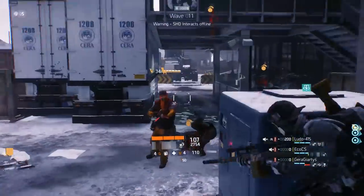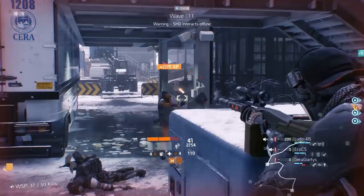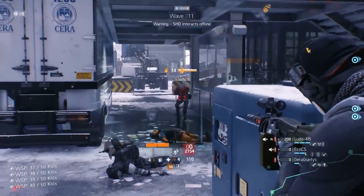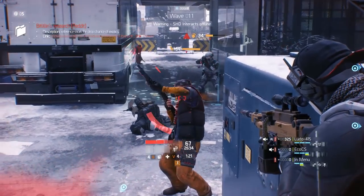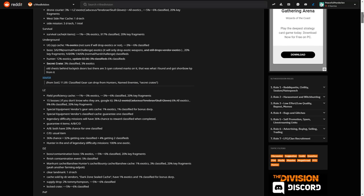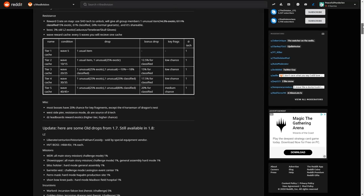We'll show you every method from guaranteed to least likely to drop exotics based on the drop percentage. I've taken into account that you play in World Tier 5, since this gives you the highest chance of earning exotics. The drop chances for each method are based on research from a reddit post by Bitlylin, last updated in April 2018, so keep in mind that these stats could have changed. The post is also linked in the description.